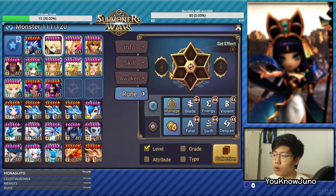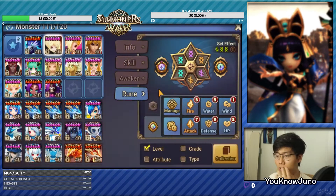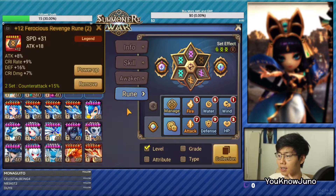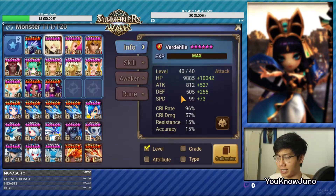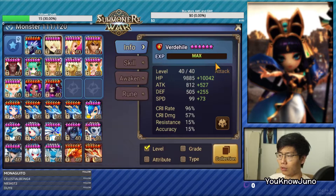We're done with Lauren. Now let's go with Verd, and we really want the triple revenge Verd. In this current meta, triple revenge Verd is still great — it's only really weak against the water view. He looks pretty squishy and his speed is kind of low. This has to be plus 15 but we have no mana. These could all be powered up — he has only 96% crit rate, but if this is plus 13 and powered up one more time, it could reach 100% crit rate. I'll leave this up to Chainus to decide what he wants to do with this Verd.